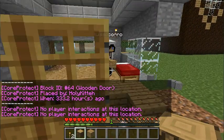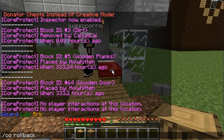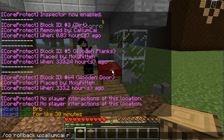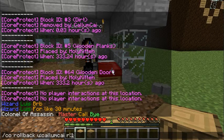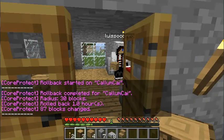To restore this, you just type CO rollback, U for user, then their full name, R for radius — I'll just do 30 — and T for time, which is the time frame that he grieved. You can do any time range; I'll just do 1 hour. You have to put H, M, or S for hours, minutes, or seconds. To start the rollback — with no lag, almost immediately — the house will be repaired.